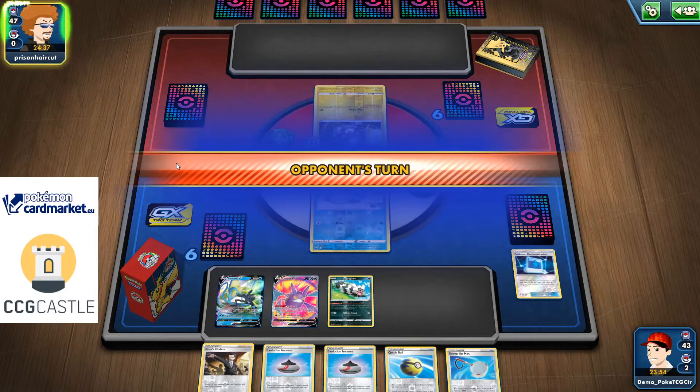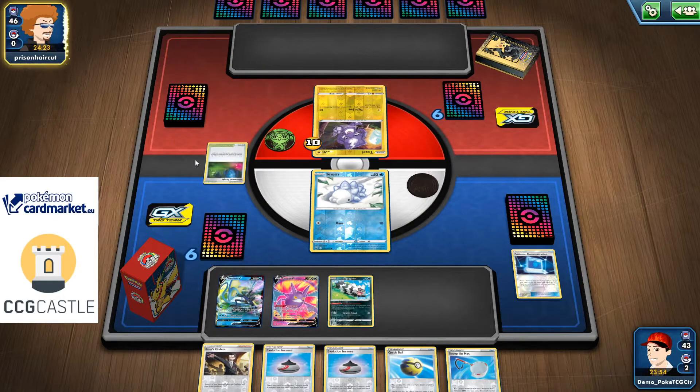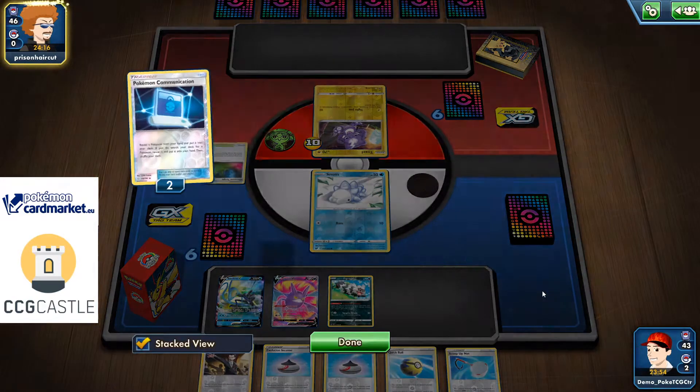For now it looks like I'm just going to pass the turn — not going to waste two Evolution Incense. I had a Quick Ball for the Dedenne and Dedenne change. As long as I have Snom it's okay. Next turn I will just use Quick Ball. A lot of possibilities, so I'm still not sure which route I should go.